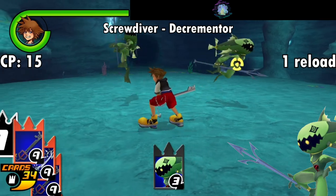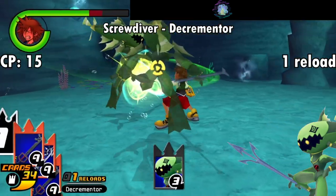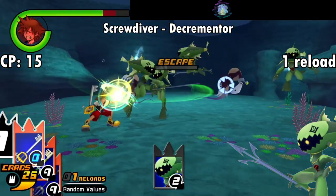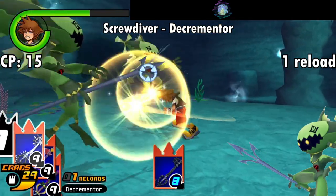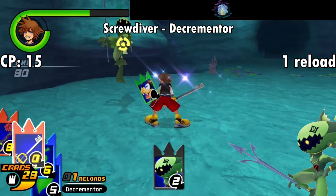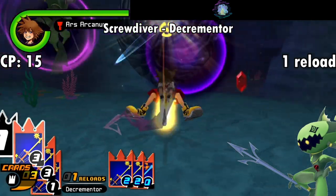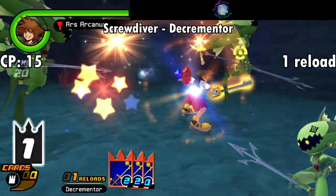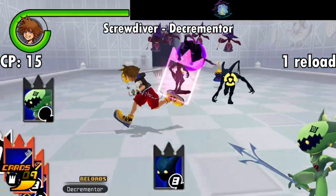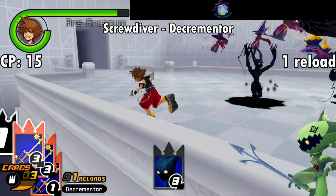Next is the Screwdiver with the inverse of the Shadow ability — Decrementer. Just as the Shadow raises the value of all your cards by one, the Screwdiver lowers the value of every card by one. It's at least more reliable than the chaos of the Sea Neon card, but there aren't a ton of scenarios where debuffing your card values is going to come in handy, and the game seems to know that since this costs 10 points less than the Shadow. Hypothetically you could use this to make your card values lower to pull off slights like Ars or Ragnarok, but you could probably just put low-value cards in your deck in the first place since they cost less and are easier to come by.